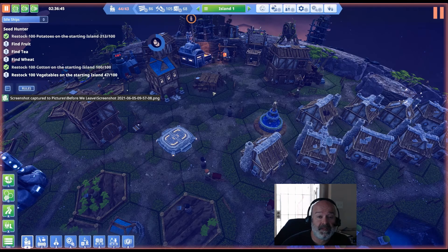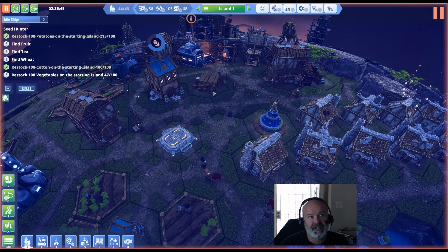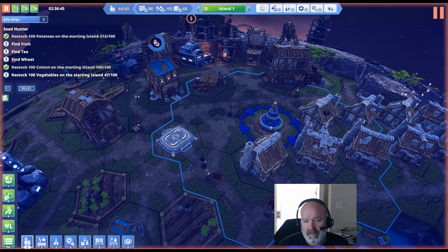What's up everyone, Nether Void back with more Before We Leave. Episode 6 - I was checking out my notes today and I really don't have anything I really need to do here on this planet anymore. We're gonna repair the spaceship today. I think I got the glass works up, and we probably need to check to make sure the clothing shop is set up and all the routes are set up for clothes. I was kind of just checking out the fountain to make sure it actually works.